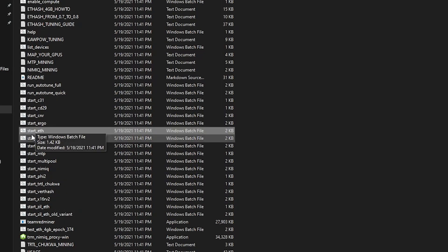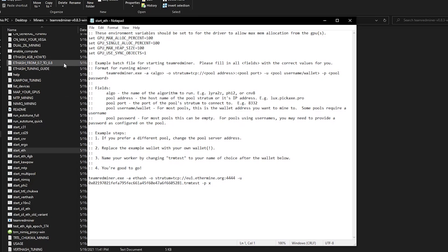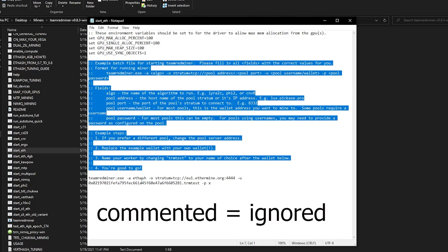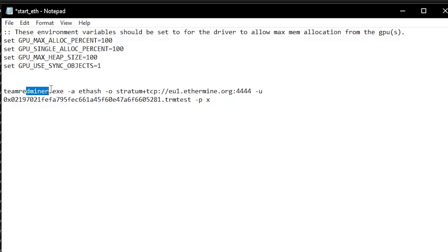Whichever file you pick — for example start Ethereum — just right-click on it and do Edit. After you do edit you'll see a popup — click More Info and then Run Anyway. This is just because Team Redminer is not a verified publisher for Windows, so it always gives you these warnings, but it's completely fine to skip them. Once you open the file, you'll see environmental variables up top and additional information below. All the commented-out stuff will not be read by the software, and you're left with the main command string. In that string you'll see a pool address and a wallet address — all you have to do is change those two and then run it.